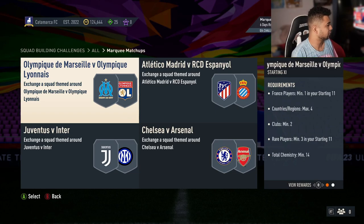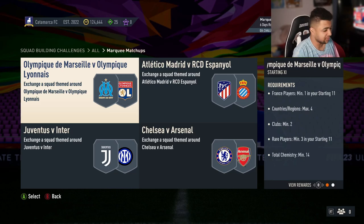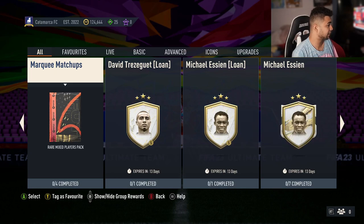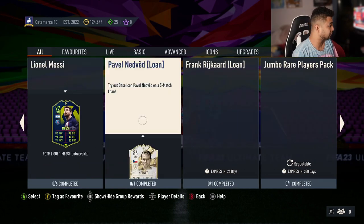And then you've got the Liga 1 matchup, which is Olympique de Marseille versus Olympique Lyonnais. France players min 1, same country and region max 4, clubs min 2, rare players min 3, 14 chem — no rating requirement on that one, so you can use bronzes if you want. Gold pack for that. For completing all the marquee matchups you get a Remix players pack — that's actually not too bad, could be worse. I'll definitely take that and I'll be completing both of those off camera.